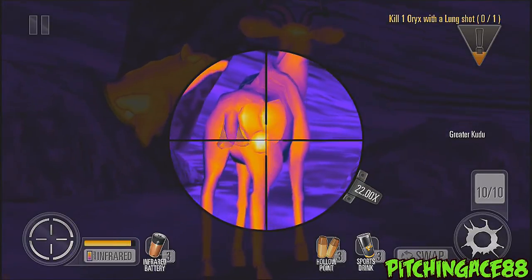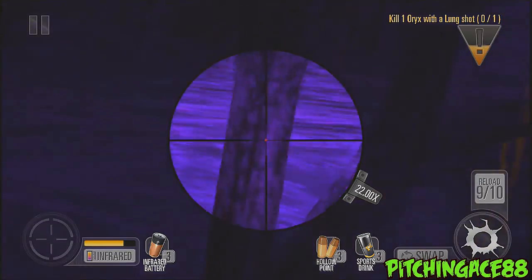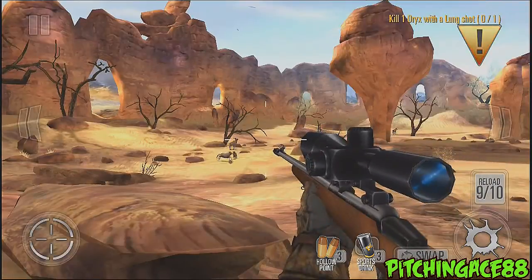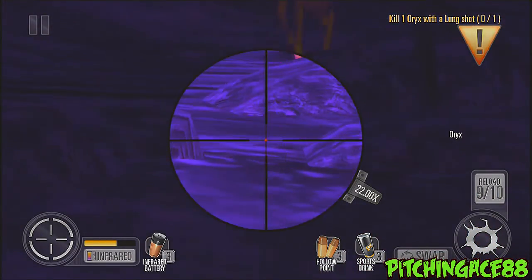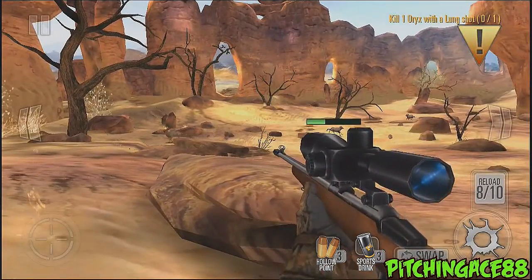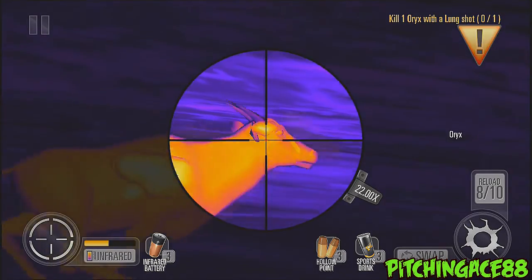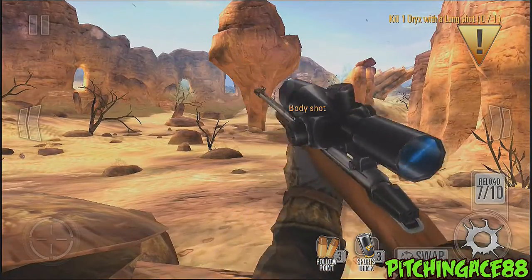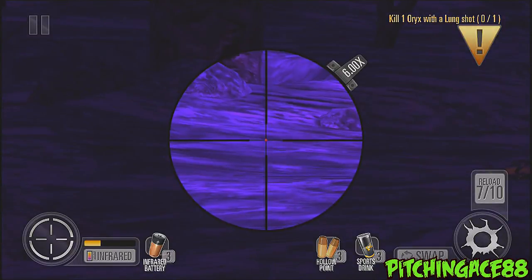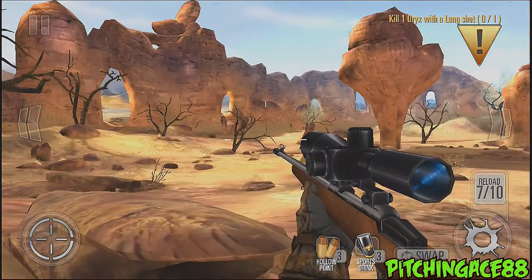What the infrared does is it will give you where all the heart stuff is on them. And I missed, so you can chalk that one up for Ace not being good at first-person shooters.